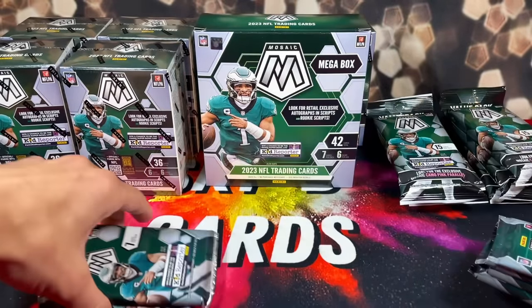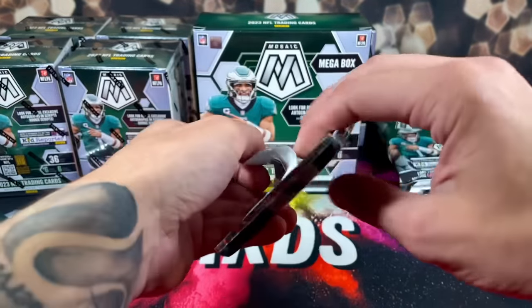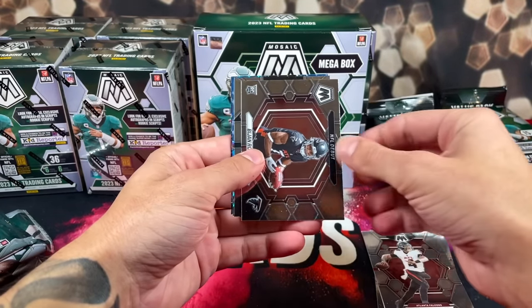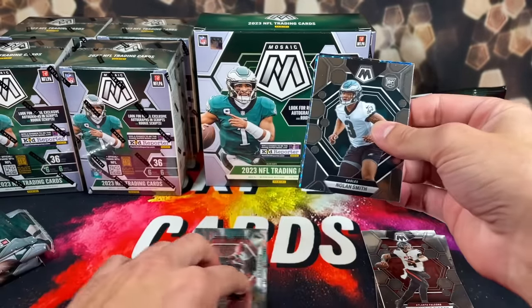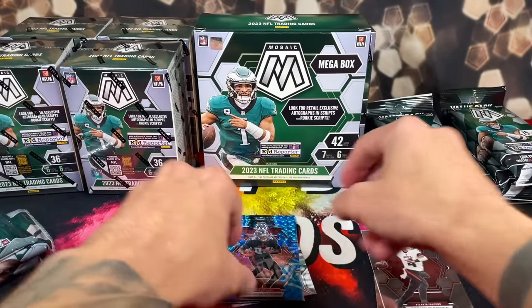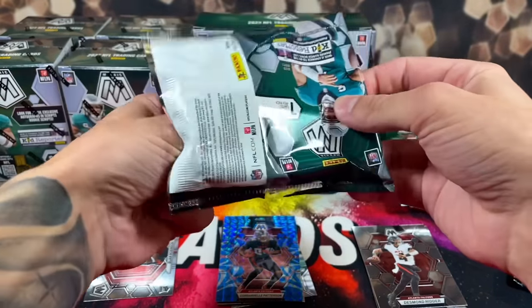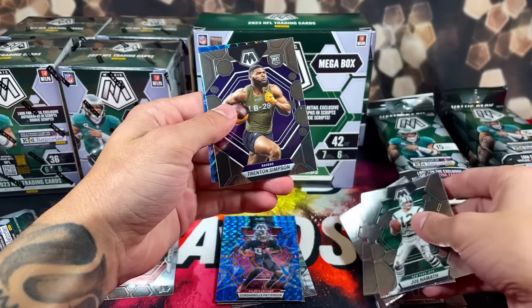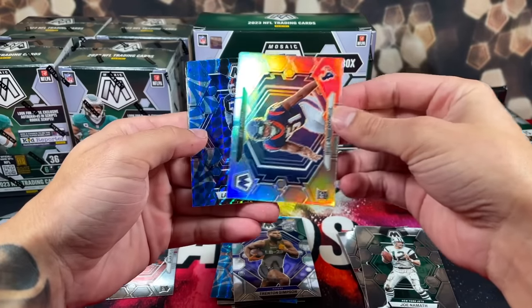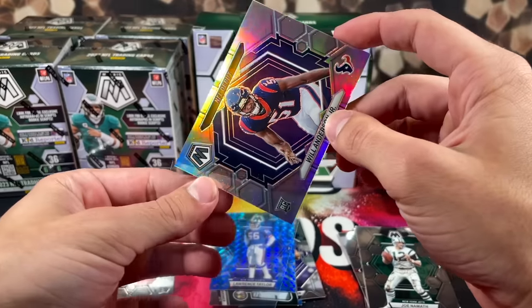Everyone say a prayer to the card gods — we're starting with the Walmart mega box, six packs. We got a Bijan Robinson rookie to start us off, Nolan Smith, Cordero, Nick Bosa on the back. Pack two: first rookie of the pack is Trenton Simpson. We got a silver rookie — it's Will Anderson for the Texans. Would have been huge if that was CJ Stroud, but Will is one of my favorite rookies in this class.